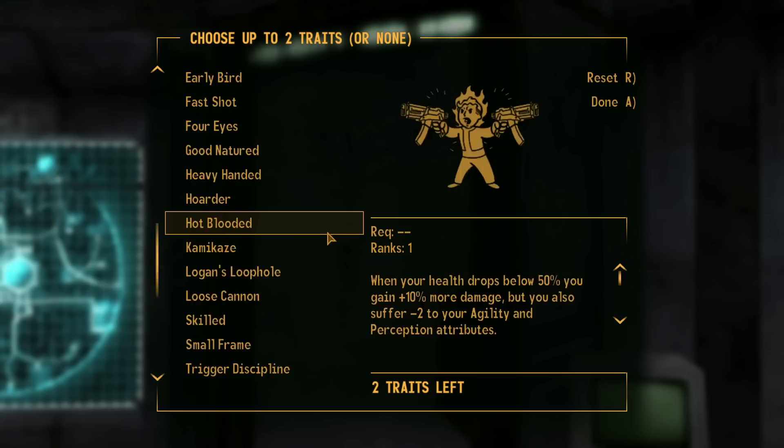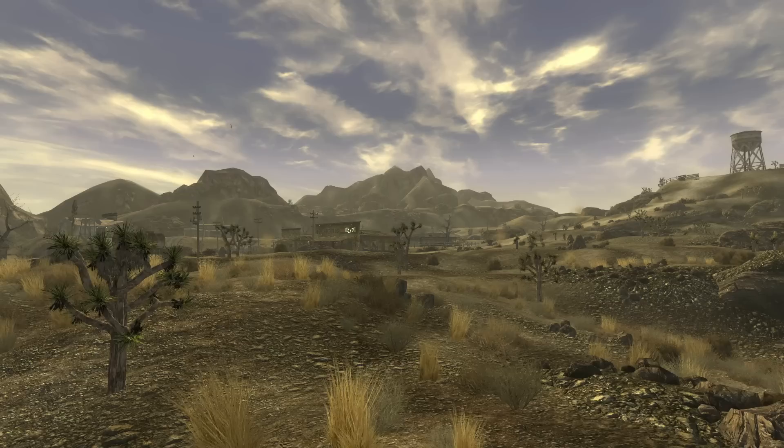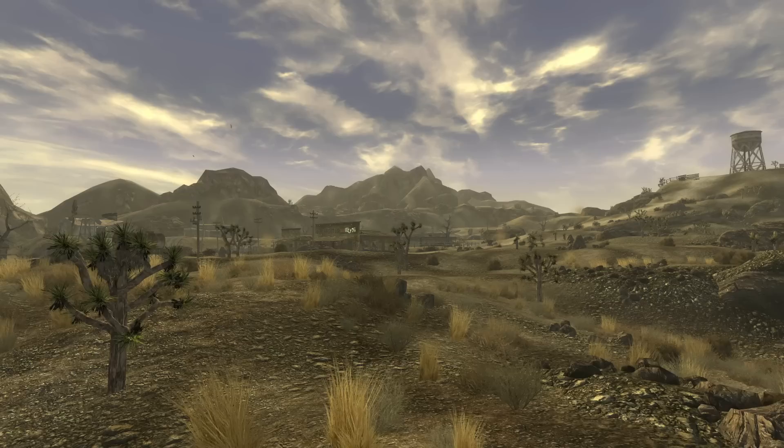And if that 10% debuff on experience is bugging you, it's here that if we remove the Skilled trait, the bonus skill points remain while the debuff is removed. This makes the Skilled trait likely one of the most overpowered choices in Fallout New Vegas when following this path.